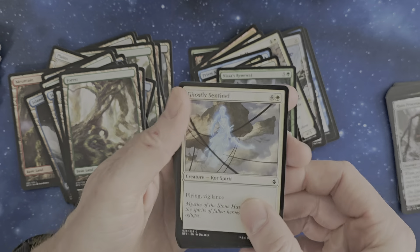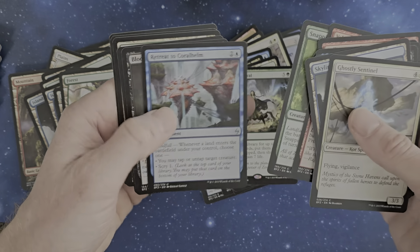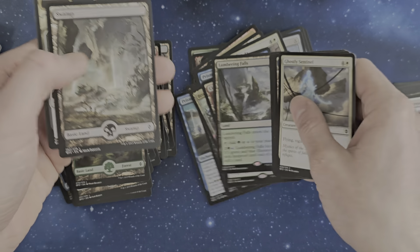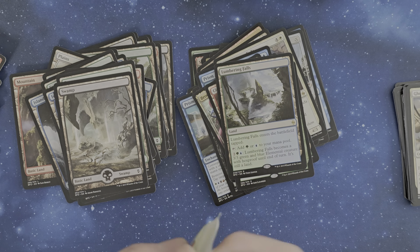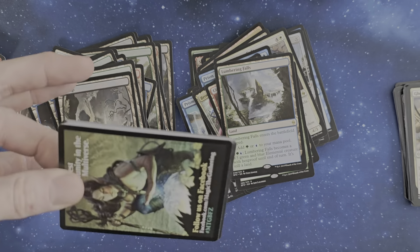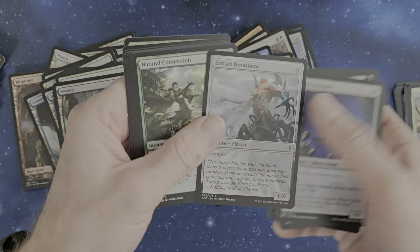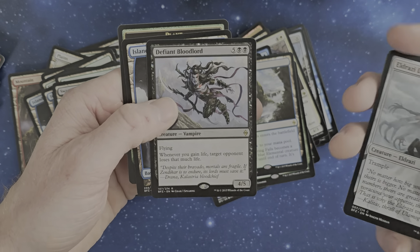We've got a Ghostly Sentinel, like in the first pack I think. Belligerent, Serene Ward, Lumbering Falls — not one of the basic lands. Did Battle for Zendikar have a dual land cycle? Old school tie them back. Hedron Blade — the Hedrons were really interesting from a perspective of how such a game could work.